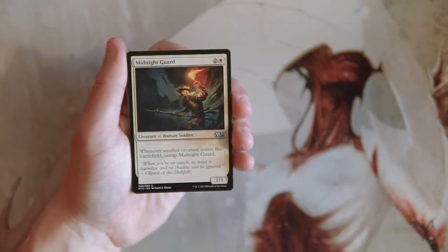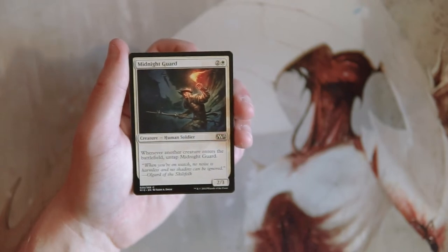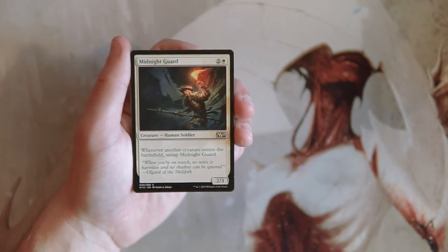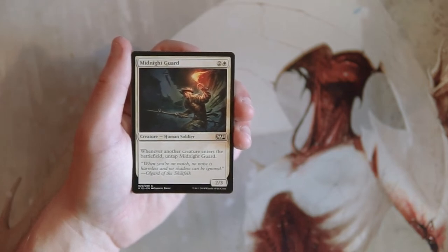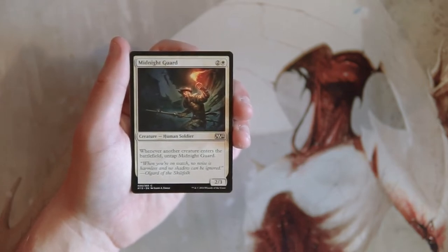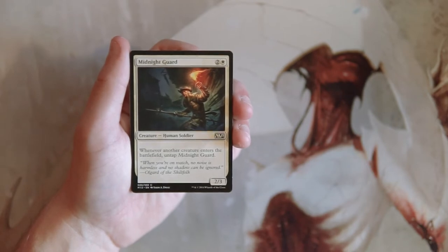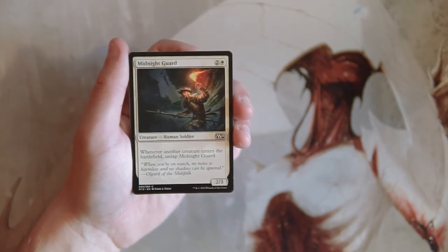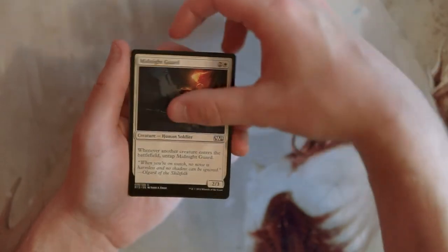Our first card is Midnight Guard — a 2/3 for two and a white. Whenever another creature enters the battlefield, you untap Midnight Guard. I actually really like this card. It handles the early game pretty well because even if your opponent plays a creature, it untaps and can hopefully block effectively since it does have a big butt. It's not necessarily a first pick, but it's not a bad card.